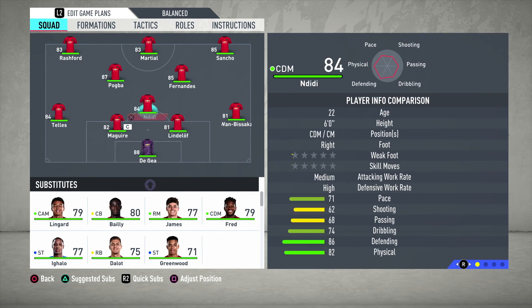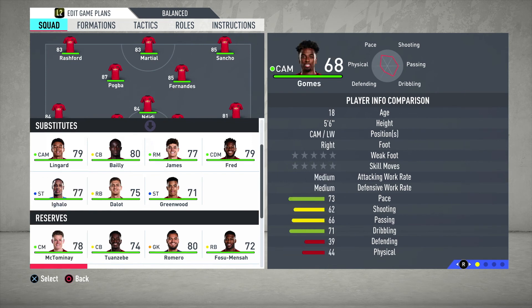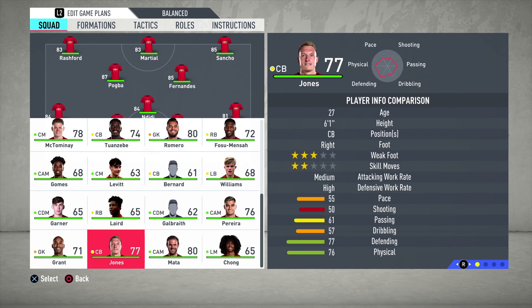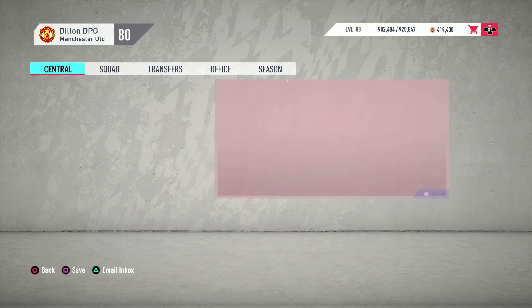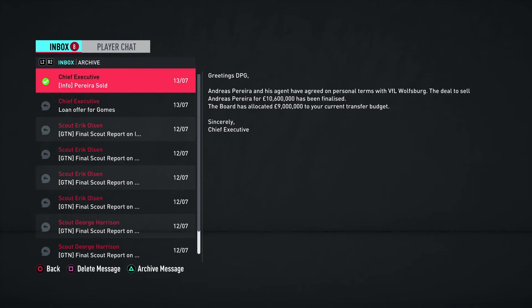Telles is straight in the squad. Look at that team — it looks solid. McGuire is 82 rated, should probably be 83 or 84 but that's a bit strange. We've got Telles, McGuire, Lindelof, Wan-Bissaka, Ndidi, Fernandez, Pogba — that's a stacked first team now, a really good first team. Next episode we'll sell Pereira and Jones. And there we go — Pereira has been sold, see you later.